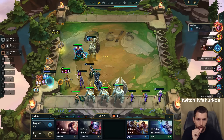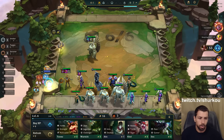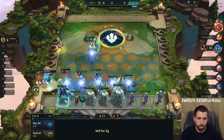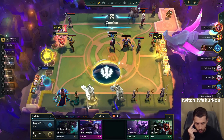Do I go double gargoyles and just solo frontline him? Like, you already know I do that. I'm about to hit — did he combine or not? Frick you, man. Stupid game.